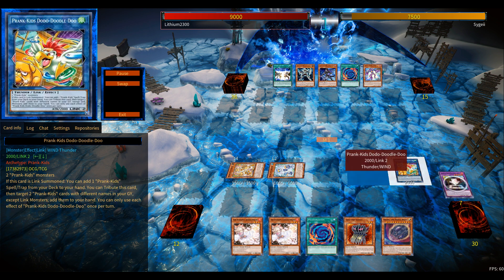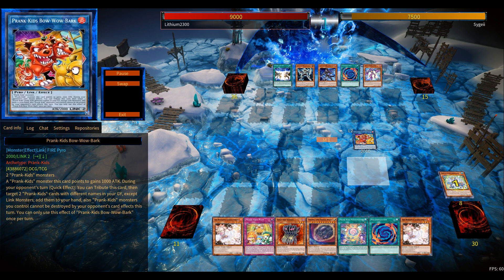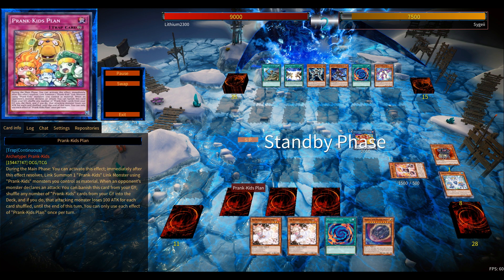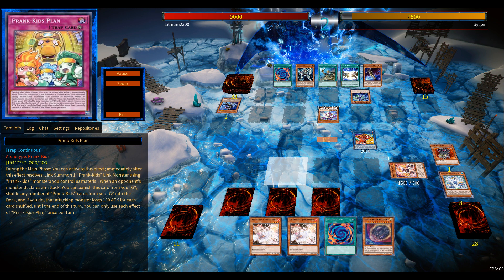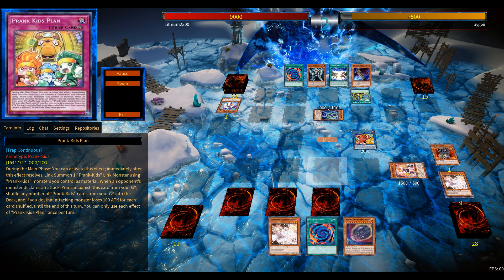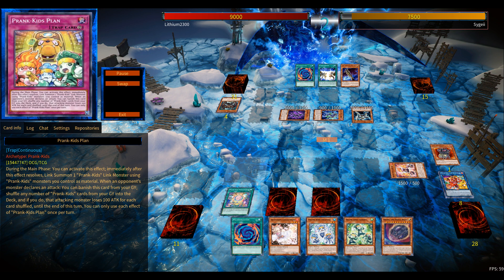Or, if you have the trap card — which is part of your entire combo — you can Link summon during your opponent's turn as well. And the fact that this archetype has like a Harpy's Feather Duster on the Link-4 makes this quite devastating. With the same combo, you can Butler your opponent, wreck all of their monsters, and with follow-up plays, special summon multiple Prank-Kids during their turn, go for the Link-4, and Harpy's Feather Duster their entire board as well — all in the same turn. And that's quite ridiculous.